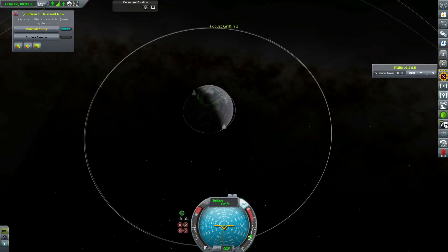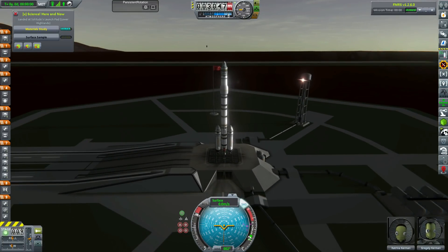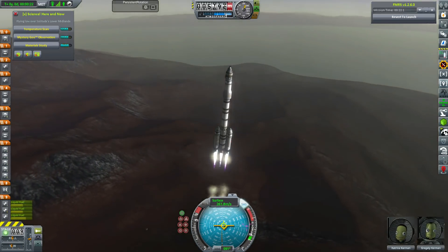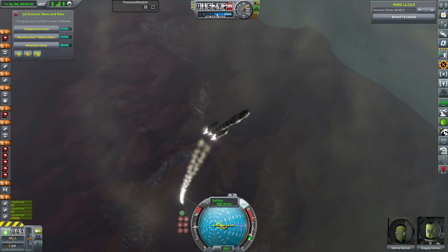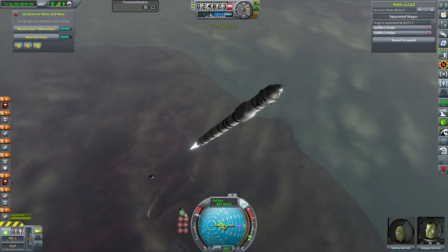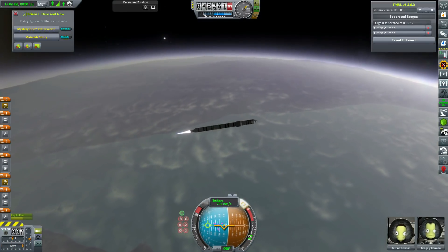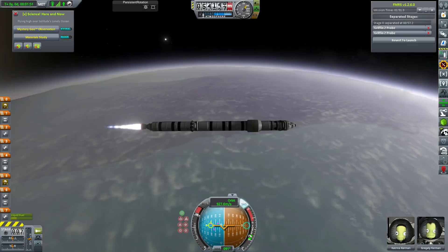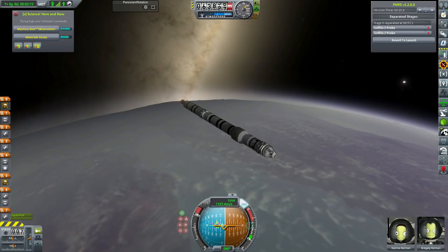We don't actually end up using that docking port or the stack separator because I designed this rocket — the Griffin Y, our Apollo-style launch vehicle — before doing that mission. I designed it originally for my first mission to Guardian, but I realised I was well past the ton limit of the Level 2 launch pad, so I had to scale it down to make the Griffin 1. Now this vehicle is actually partially reusable — the first stage and the two boosters are reusable. I had to check the crash messages when there was a little explosion on booster separation, but thankfully it was just the separator that got destroyed.